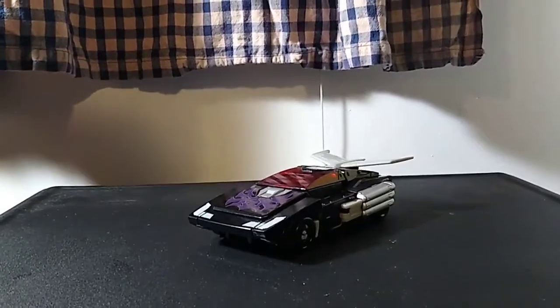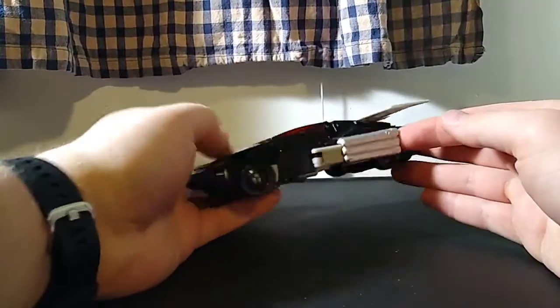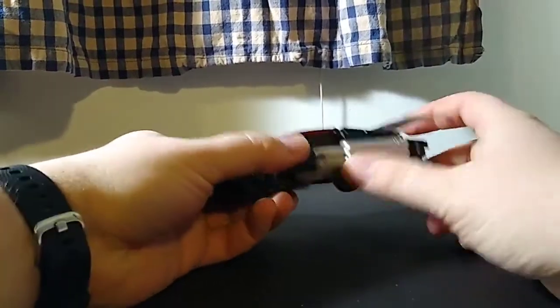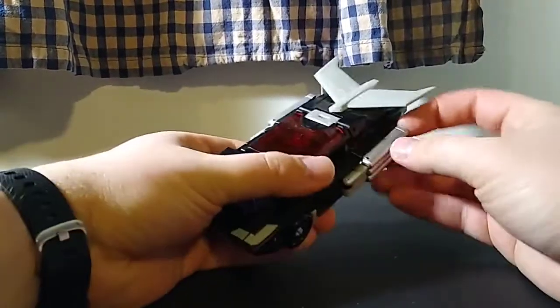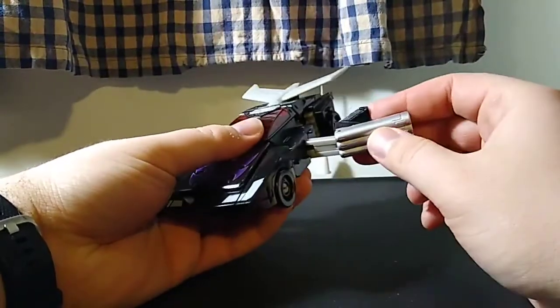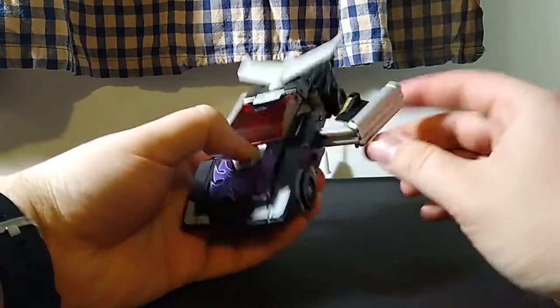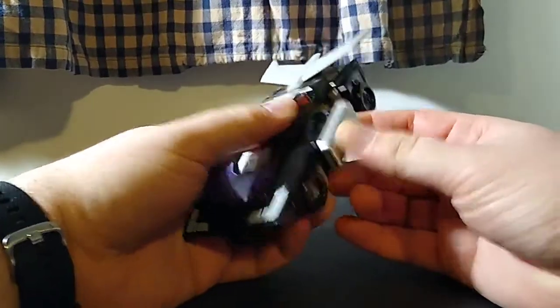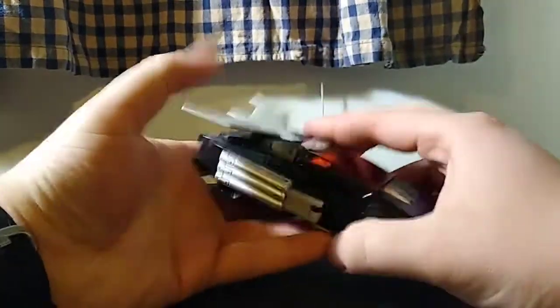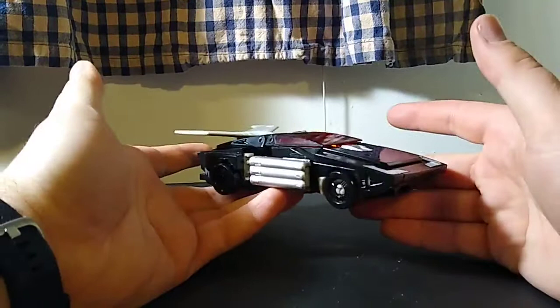Speaking of robot mode, let's get into his transformation. To start off with, we're going to take what are his smokestacks and just untab them from the sides here. They've got a little slot here that goes over this tab. On this armature, we're going to bend it, and this tab will go into this slot right here, and this tab will go into that slot there, so that will all get locked in securely. Same thing on the other side — untab it, armature it up, tab it into place.